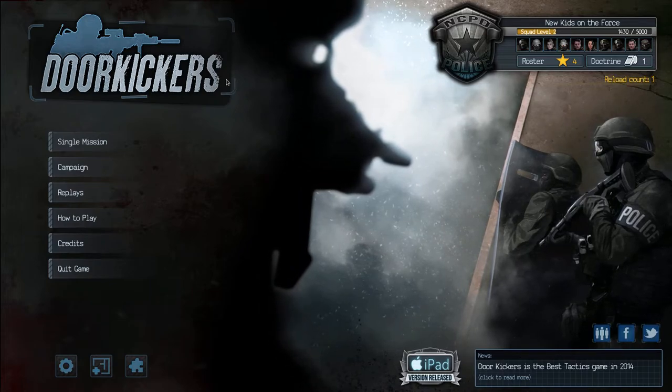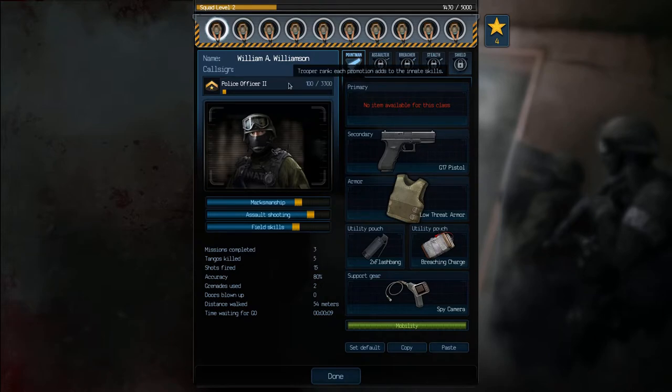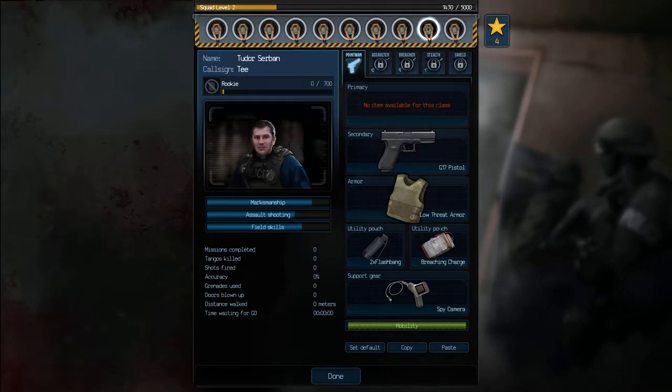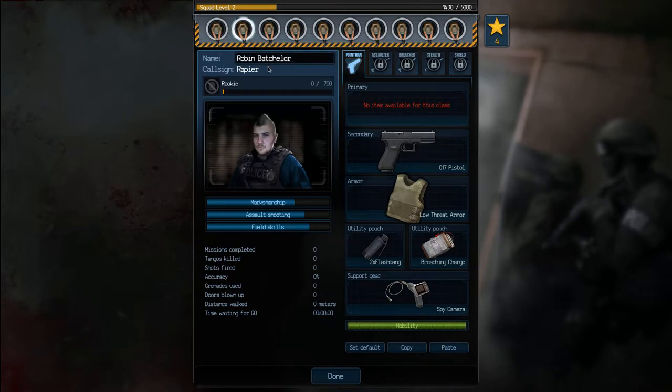Jumping right into the game, I'm just going to show you guys the roster system. You come up here and you can actually switch between different characters in your SWAT team. You can move their positions, rename them, change their call sign, get their rank here, and see some statistics.